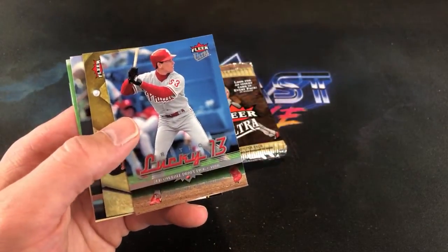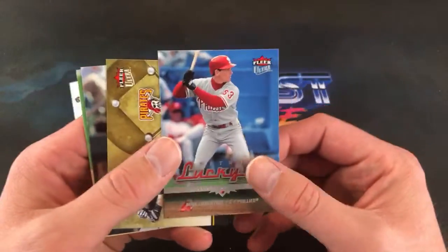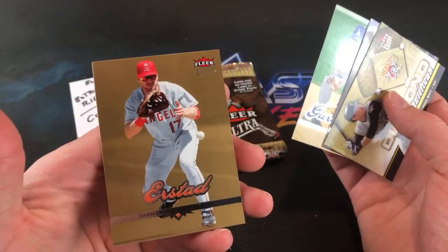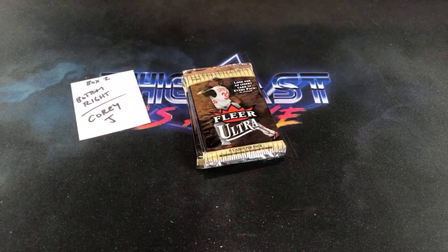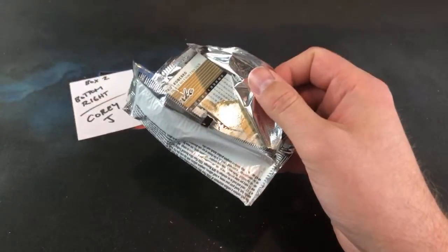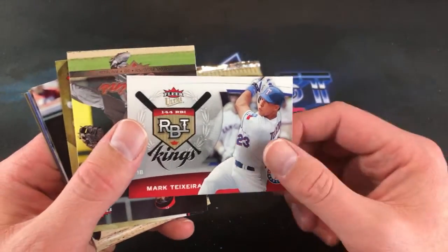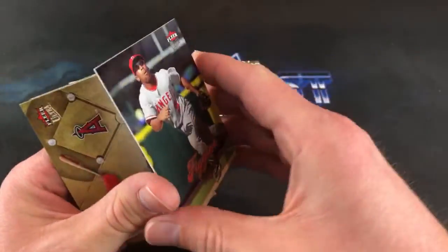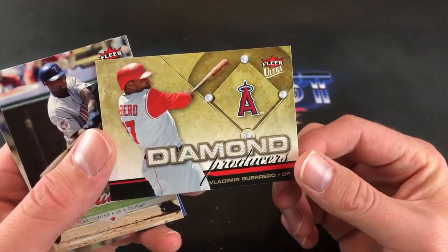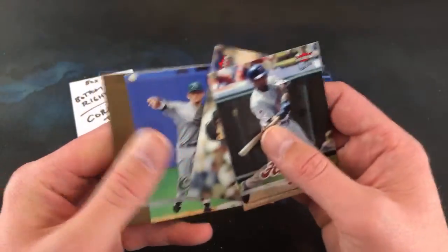Pat Burrell, Jeff Kent. Mike Lieberthal — I don't know how Mike Lieberthal made his way into this Retro Lucky 13. He was a big prospect back in 1991, but I don't know who would be stoked to pull his card in 2006. Jason Bay Diamond Producers, Nomar again, Darren Erstad Gold. Paul Konerko Gold in this pack, Mark Teixeira RBI Kings, and Chone Figgins. Craig Monroe, Vladdie Guerrero Senior Diamond Producers — haven't seen that one yet. And Paul Konerko Gold.